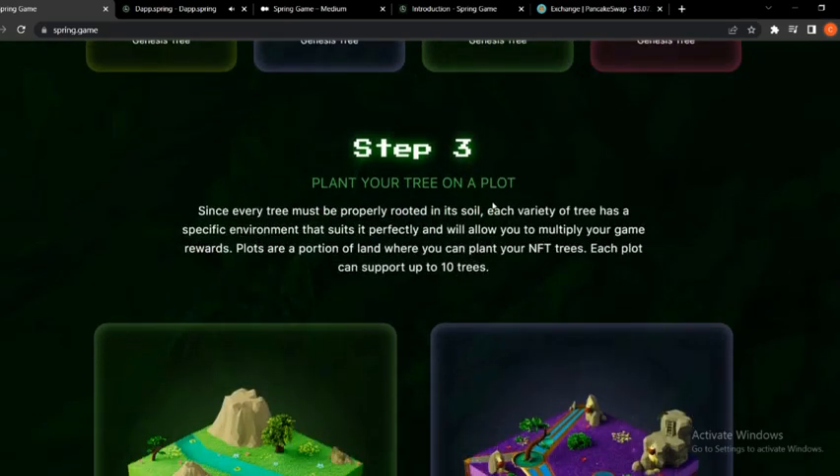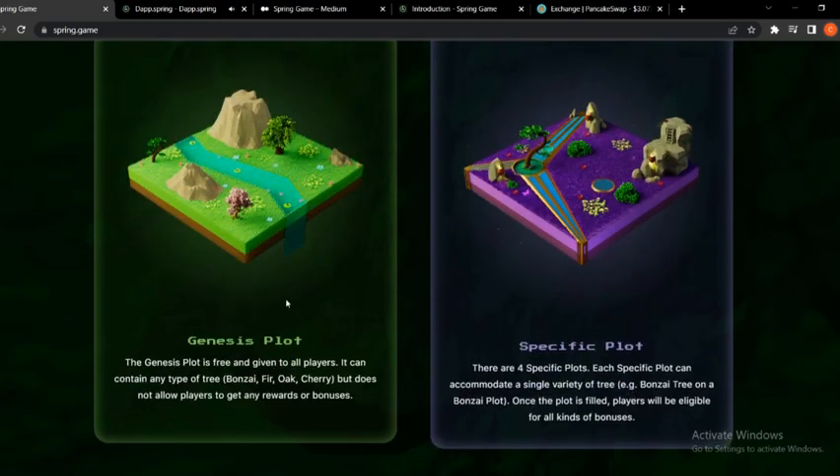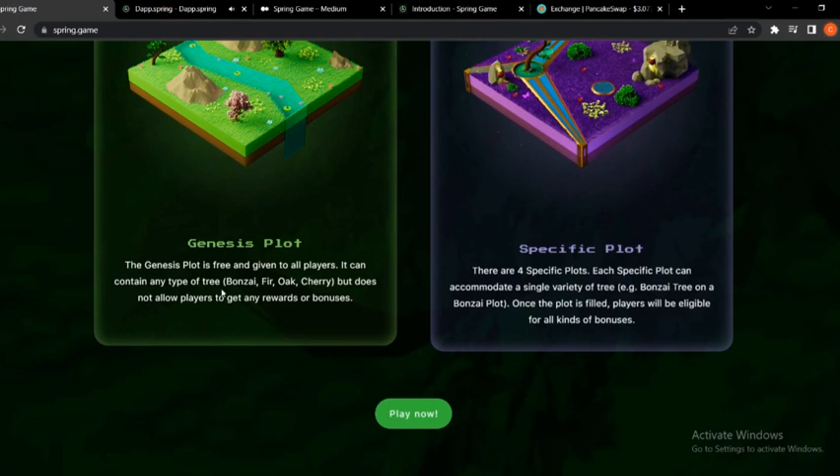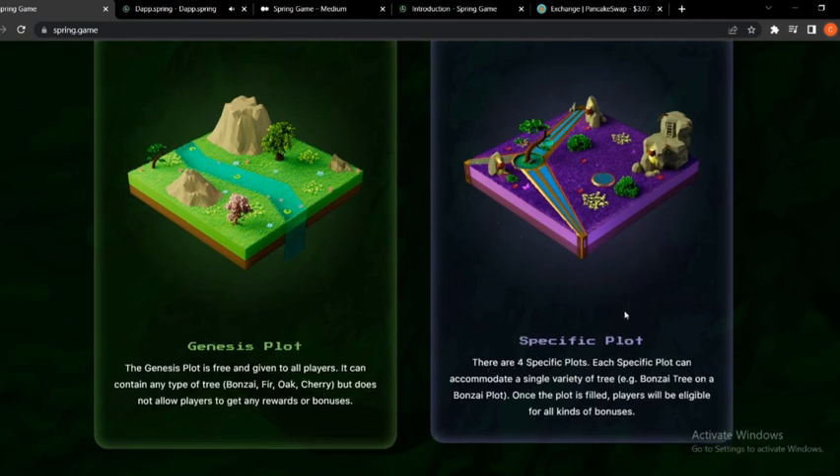Step three: plant your tree on a plot. Since every tree must be properly rooted in its soil, each variety of tree has a specific environment that suits it perfectly and will allow you to multiply your game rewards. Plots are a portion of land where you can plant your NFT trees. Each plot can support up to 10 trees. There is the Genesis plot and specific plots. The Genesis plot is free and given to all players — it can contain any type of tree: Bonsai, Fir, Oak, Cherry — but does not allow players to get any rewards or bonuses.